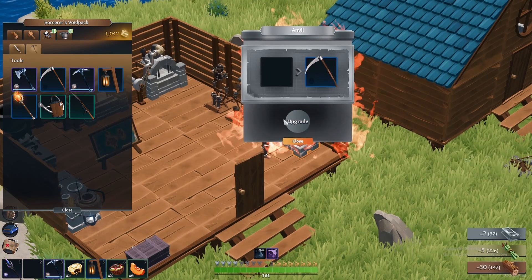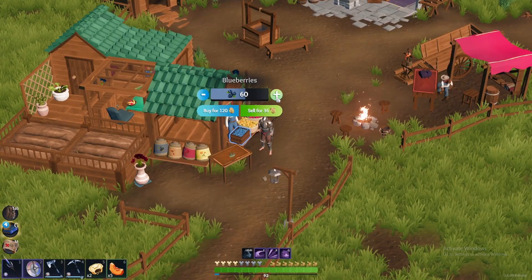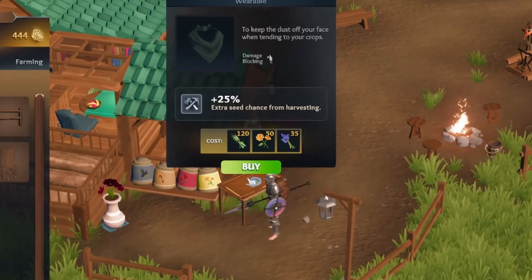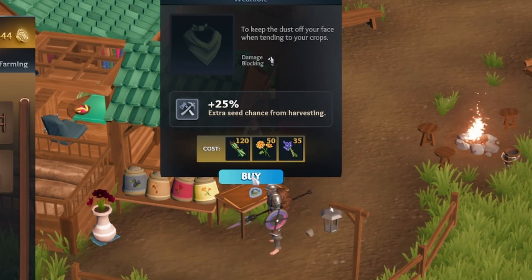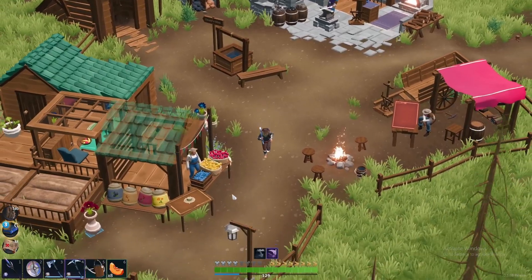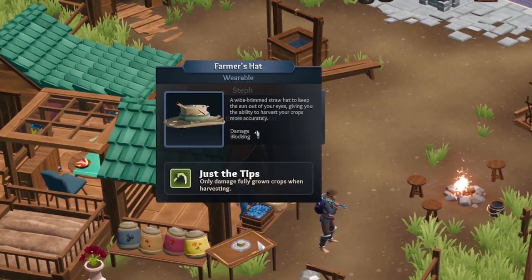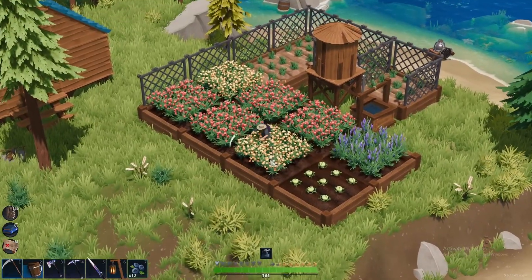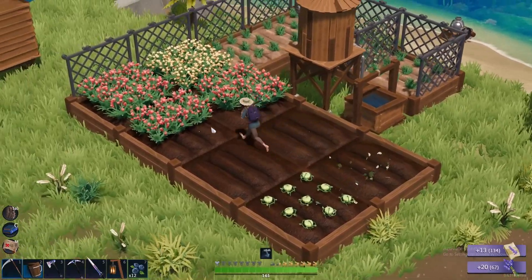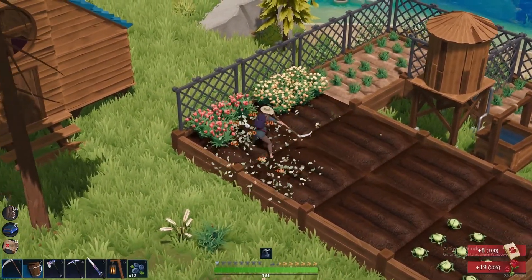Once you have both the iron scythe and watering can, Steph will start to sell you farmer's gear. The first piece is the farmer's bandana, which provides 25% increased seed chance when harvesting if equipped. The second piece is the farmer's hat, which when equipped will only damage fully grown crops when harvesting. The farmer's hat is absolutely critical when harvesting with the scythe, as it allows you to avoid slashing and destroying unfinished crops by accident.